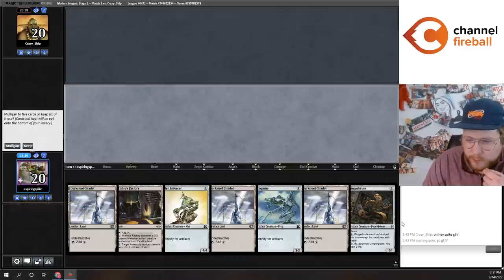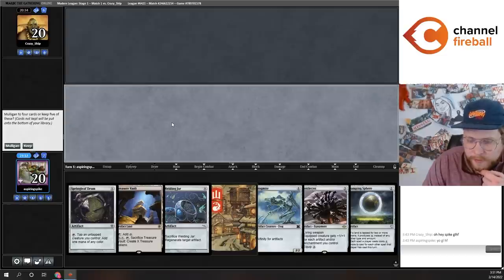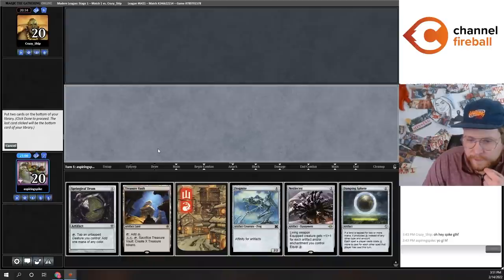This hand can go turn one Ornithopter, turn two one-mana Frogmite, but then I can't play the Enforcer. I'm going to go to five. Okay, this five-card hand we can work with. I'll put back Welding Jar and Nettlesyst. Nettlesyst seems pretty important to winning. Maybe I can put back the Mountain and hope to draw a mana source or a zero-mana artifact.